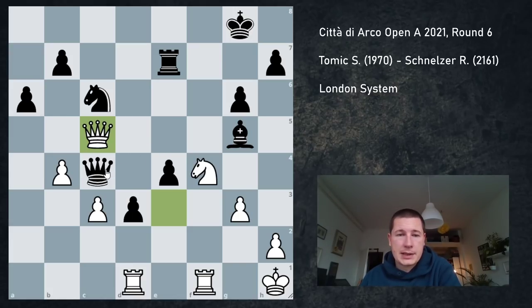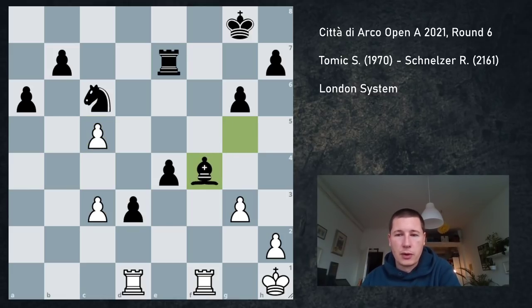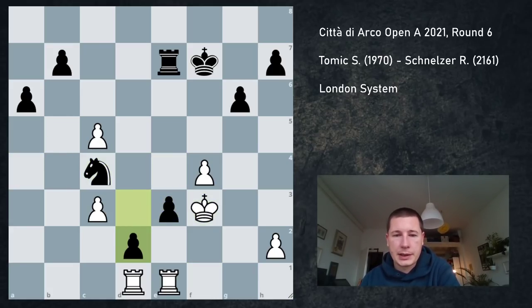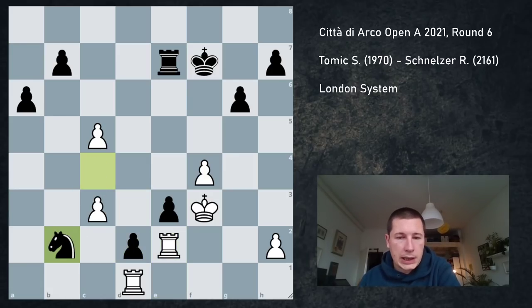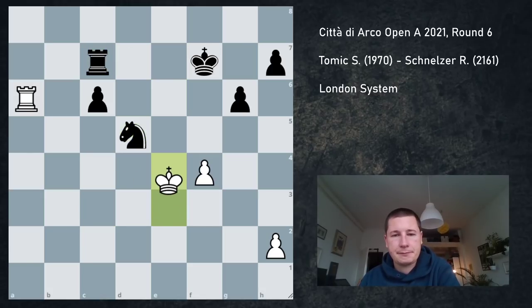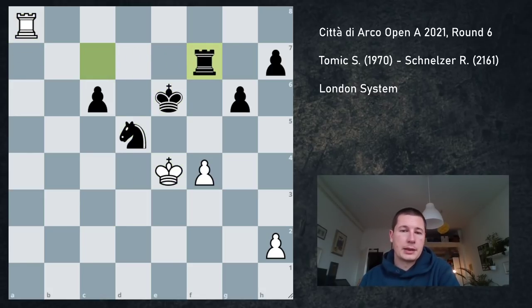After Qc5 it's all gone. Qc5, bxc5, Bf4, gxf4 — this is a very simple win for black. There is no way for me to prevent the pawns from queening. He's going to play Nc4, Nb2, and win one of my rooks. Kg2, Nc4, e3, Kf3, d2, rook e2, Nb2 — and that's it. I played on for five or six more moves, but it's obviously hopeless. That was the final move of the game.